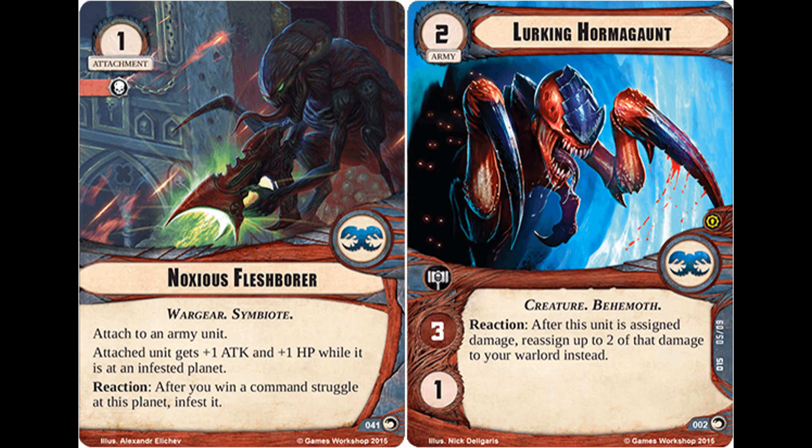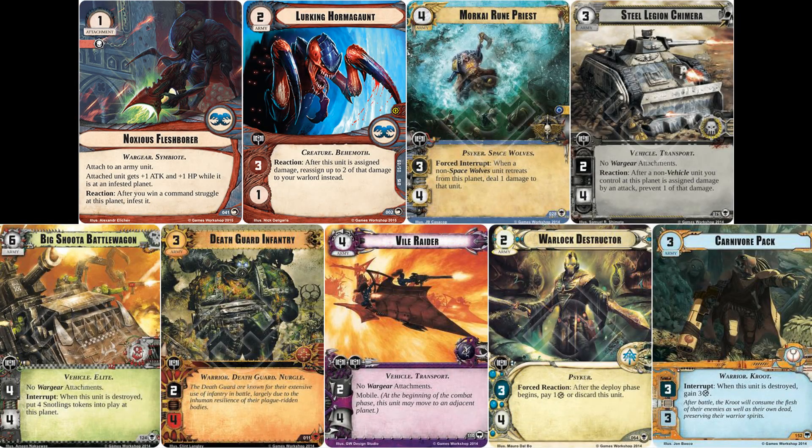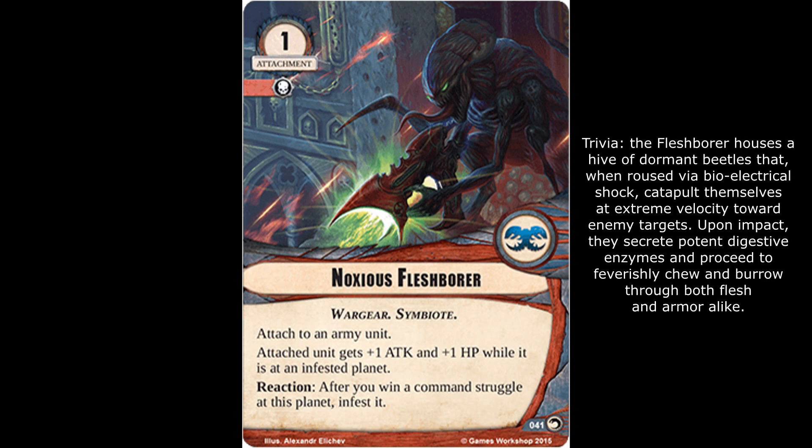Even if you aren't intending to use this specifically for its infestation effect, it nevertheless does confer a significant attack and HP boost to the attached unit. One attack value may not seem like much, but it can make a considerable difference. Taking our Lurking Hormagaunt for instance — it has a printed attack value of 3. Given that we've seen a grand total of 142 different army units throughout the core set and warlord cycle of war packs, 92 of those have three or fewer hit points. But as soon as you boost that attack value up to four, you're killing 115 out of 142 — up from 92. So instead of settling for killing 65% in a single swing, you're suddenly able to kill an entire 81% of units in the game with a two-cost army unit and a one-cost attachment.